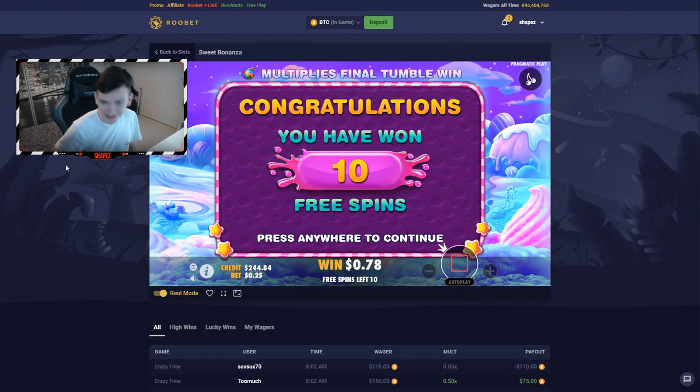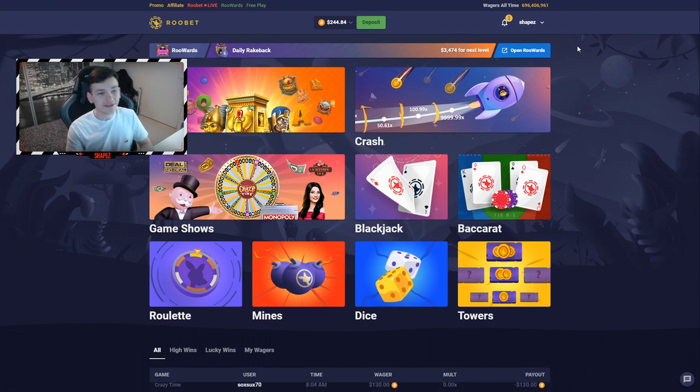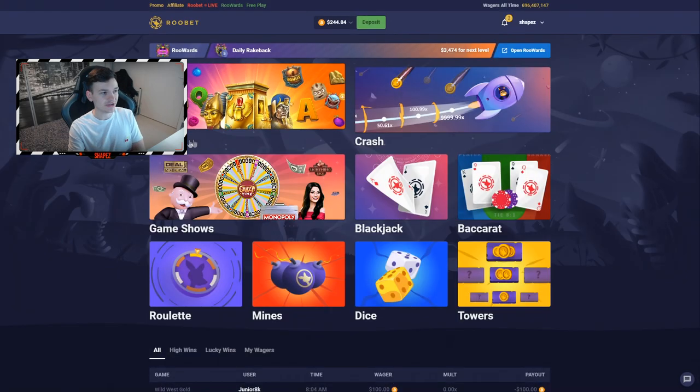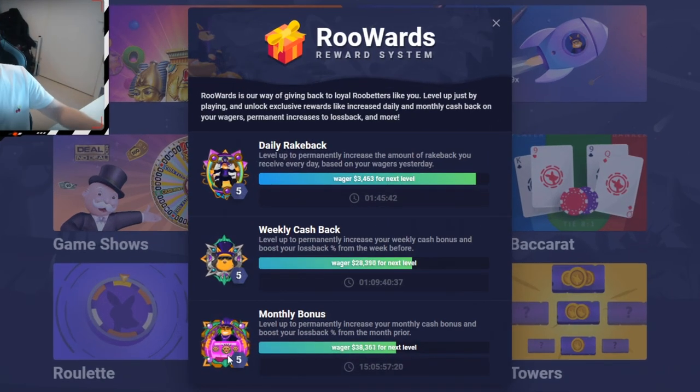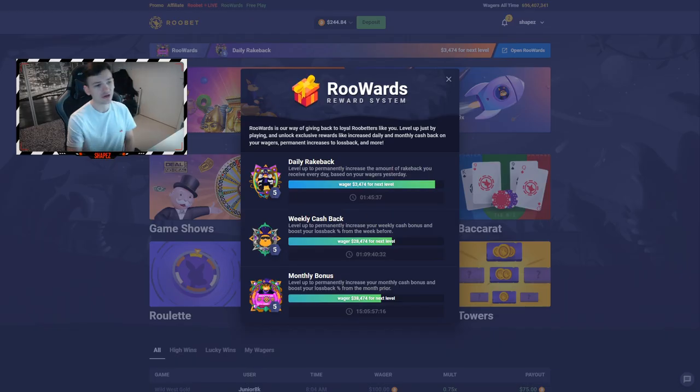I've just lost $150 in that slot, so making back some money would actually be nice. Before we get into the video, if you want to check out Rupert and haven't used the code yet, go to Rupert.com and sign up, click on the account, and type in the code Shapes where it says 'referred by.' Use my code Shapes and you get access to instant daily, weekly, and monthly cashback — it's their reward system. You can get some money back even if you lose. Use my code Shapes on Rupert.